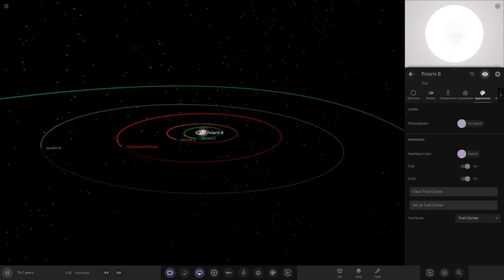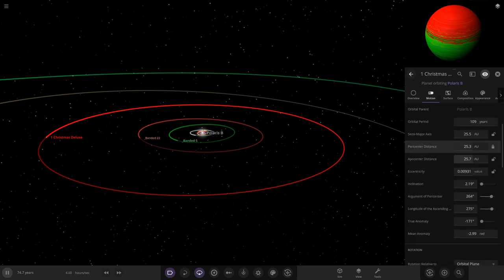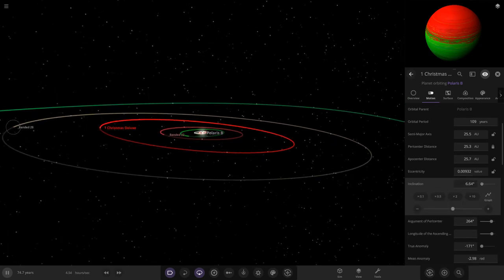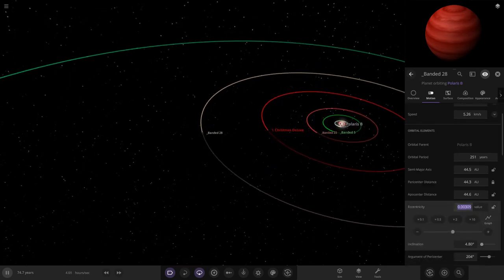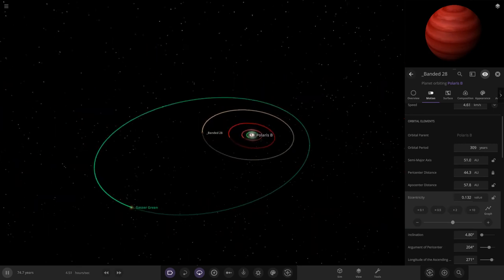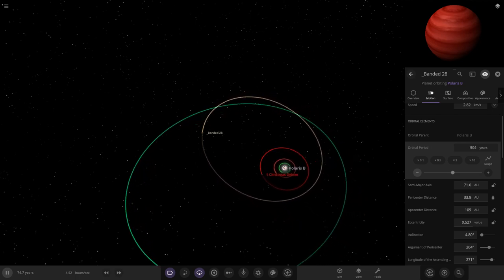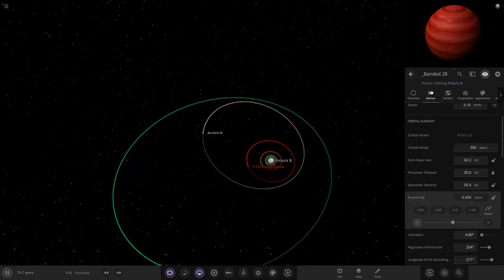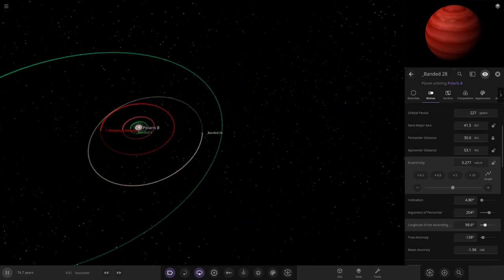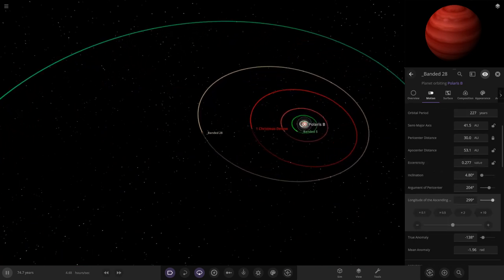Christmas Deluxe is the Uranus equivalent — slightly inclined. Banded 28 also slightly inclined with slight eccentricity. Lowering the orbital period so it stays in the right area, with just a little less eccentricity — something like that. Turning it around to a nice position. I'm liking it.